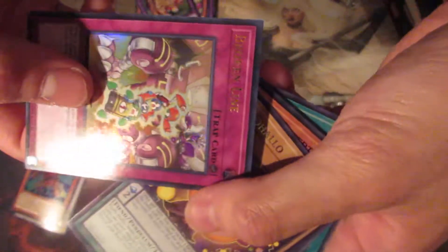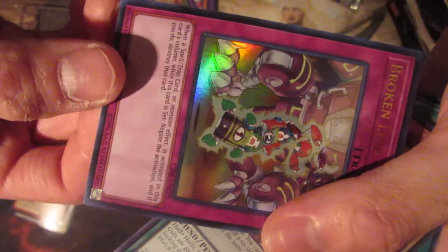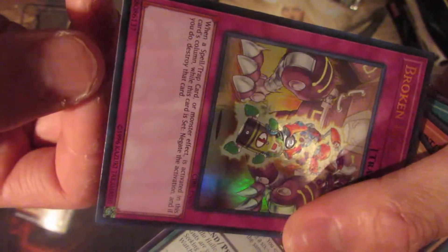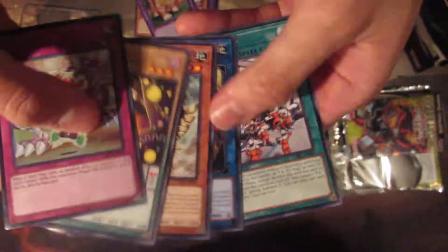We have Broken Line. Essentially, when a spell, trap card, or monster effect is activated in the card's column while this card is set, negate the activation and if you do, destroy it. That's not bad — some negation. So yeah, the trend continues; I only pulled one ultra rare.